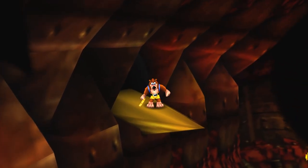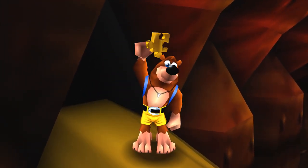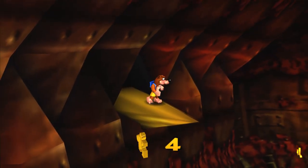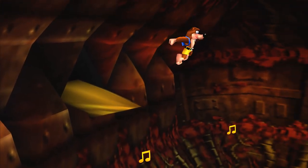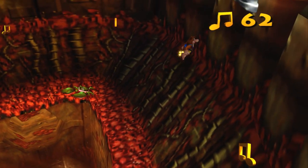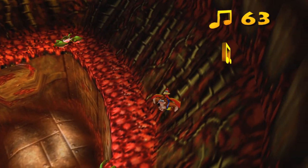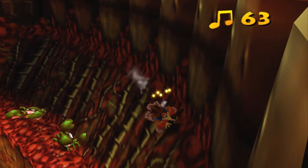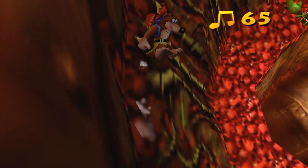So on this right tooth of Clanker's there's a Jiggy, and on the other side, on the other tooth, is a Jinjo. I don't think I can get him though. Oh, here it is! Ew — getting inside Clanker.